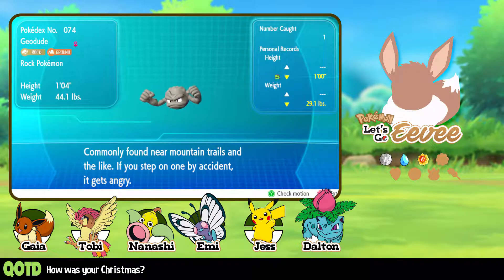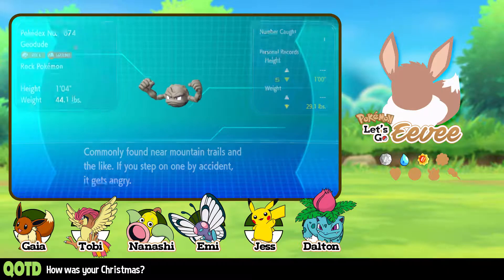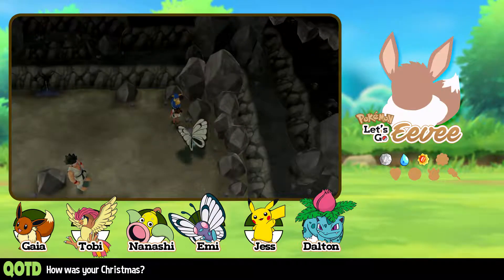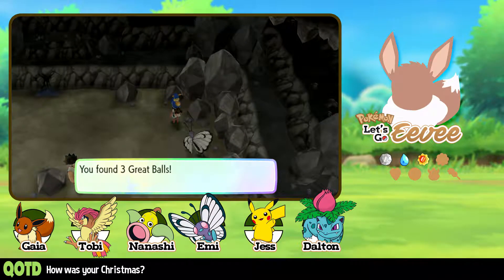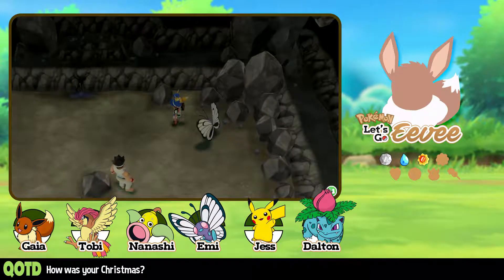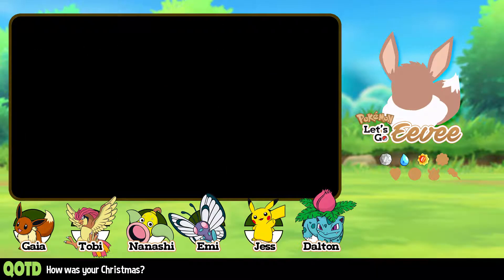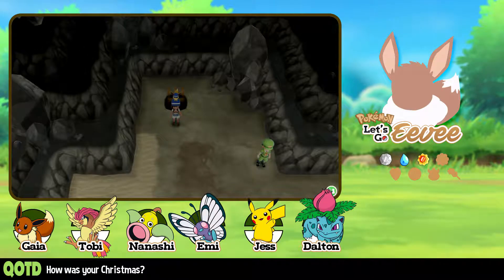Commonly found near mountain trails and the like. If you step on one by accident, it gets angry. That's kind of creepy — I wouldn't expect a sentient rock monster to get mad at me for stepping on it. Alright, let's go up the ladder. Screw Rock Tunnel — this place sucks.